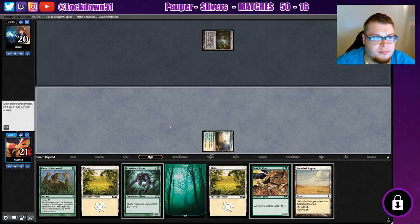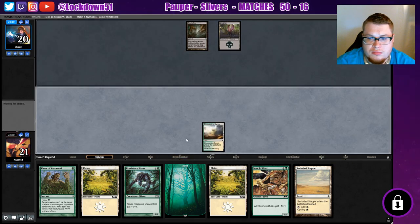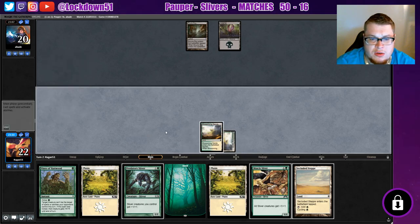Not what I want to see. Gosh dang. That's really not okay. So I think I'm going to just wait — I would rather have Vines up for this. So we'll do this and we'll cycle the Secluded Steppe under turn.